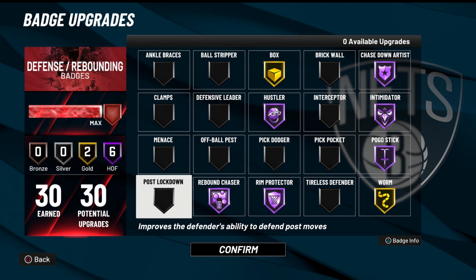Chase Down Artist pairs well with Rim Protector — against anything in the half-court setting I'm able to get blocks more frequently, and if someone gets by me, I'm able to chase them down on the drive or layup. Intimidator is a crucial defensive badge — everybody already knows that — and on Hall of Fame it's pretty OP. Lastly, Pogo Stick helps with rebounding recoveries, blocks, and block attempts, so I get a little jumpy like a kangaroo and I'm able to recover and get back on defense. That's really all for the badges — now we're going to get into the animations for my center build.